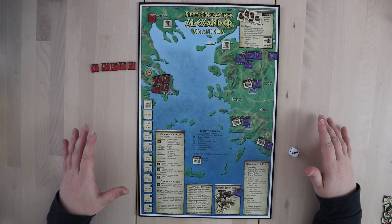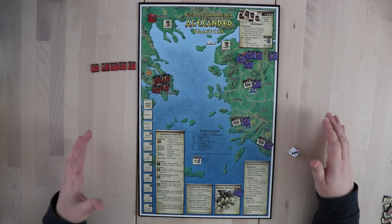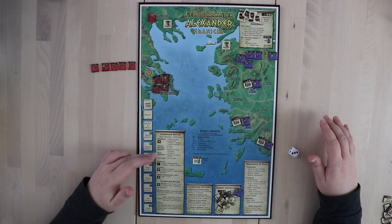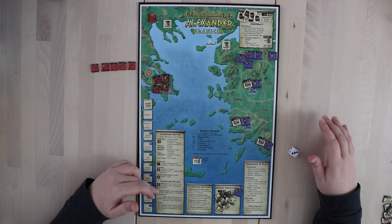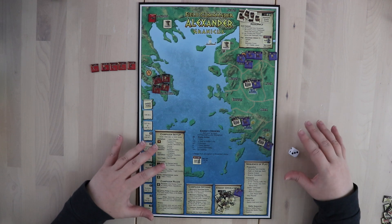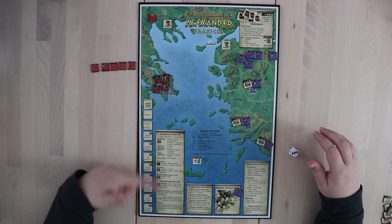The first thing that's really convenient about this game is that because you have four different scenarios that all link together, there's actually campaign setup information for your specific scenario on each of the boards. This is going to tell you what kind of units you want to have for yourself and what kind of units the enemies will have in what locations. I did this entire setup just by looking at the board.